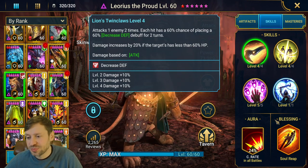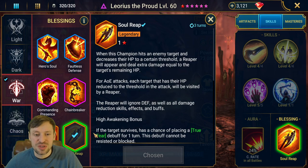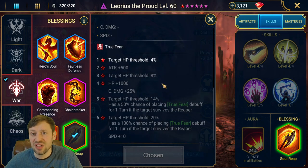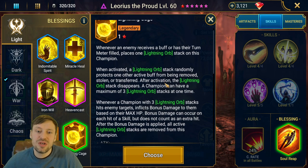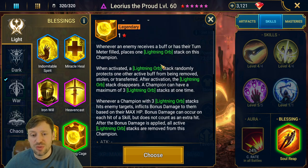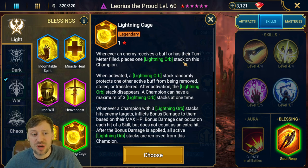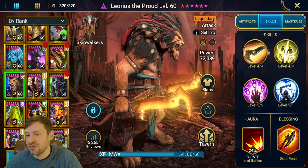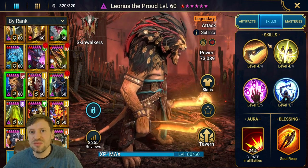For Blessings, I've gone with Soul Reap because he hits really hard and is a nuka, so it's great for increasing his damage. The other one I'd recommend is Lightning Cage, which can protect his Unkillable buff from being stripped, or if you pair him with champions that stack buffs on him, Lightning Cage protects those buffs too. Those are definitely the two I'd recommend, but you can build champions however you want — it doesn't have to be fixed.